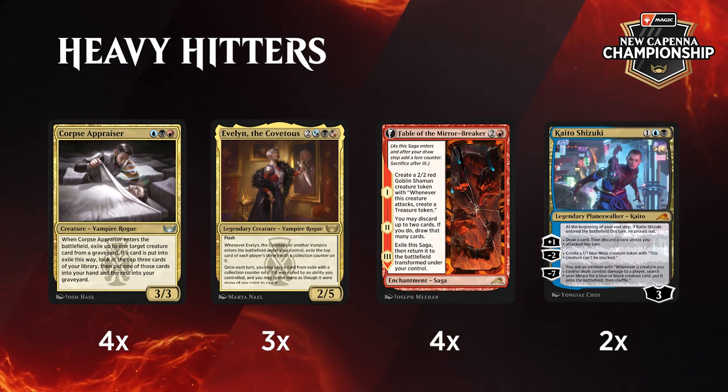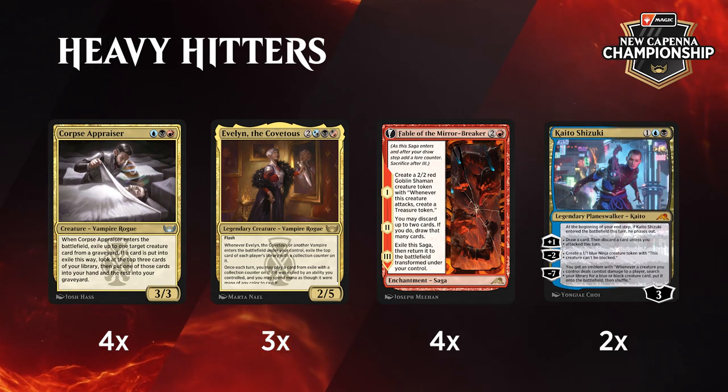Since you're playing Grixis, you might as well put Kaito in there, right? The point of the deck really is in the early turns to either go removal spell, removal spell, three-drop, or tap land, two-drop, three-drop. You really want to have those types of curves because all of these three-drops just hit so hard when they come onto the battlefield. If you can set up those early turns, it just feels so good from there.